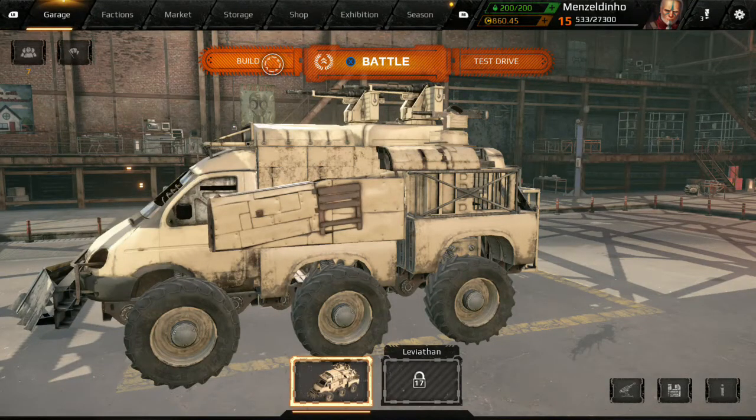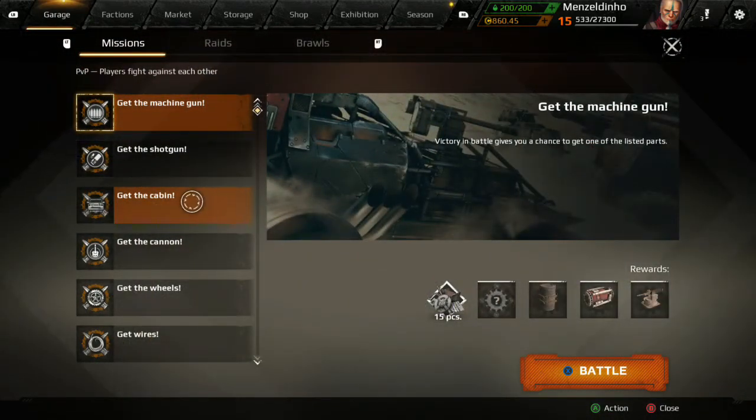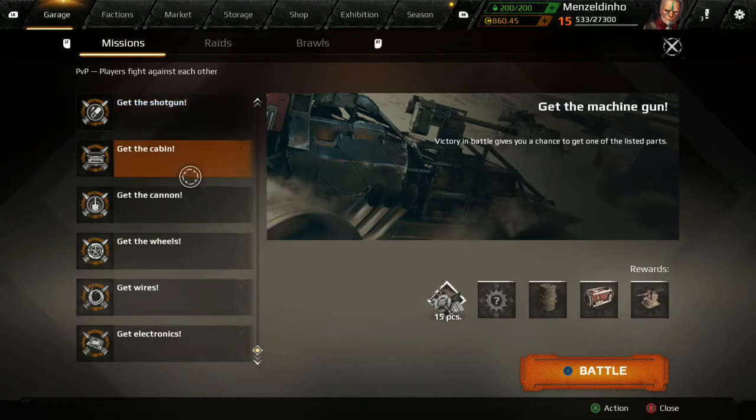That's the build menu. We'll go over building in another video because it's pretty important — it's probably the second most thing you'll be doing in this game apart from battle. Let's have a quick look at the battle menu. We'll show actual gameplay in another video as well. You've got your missions, which are the PvP modes — players fight players.